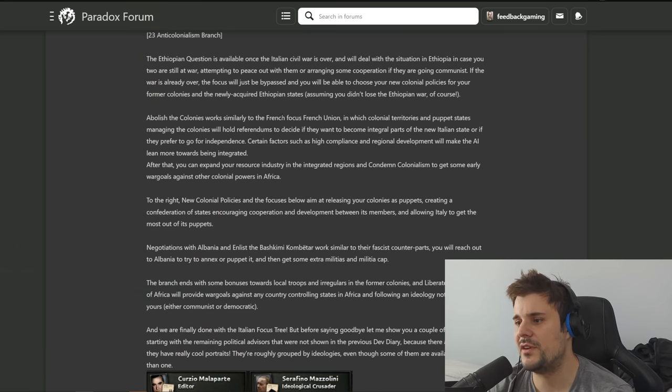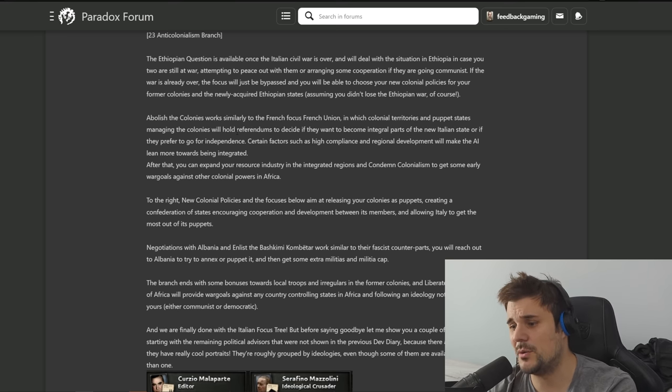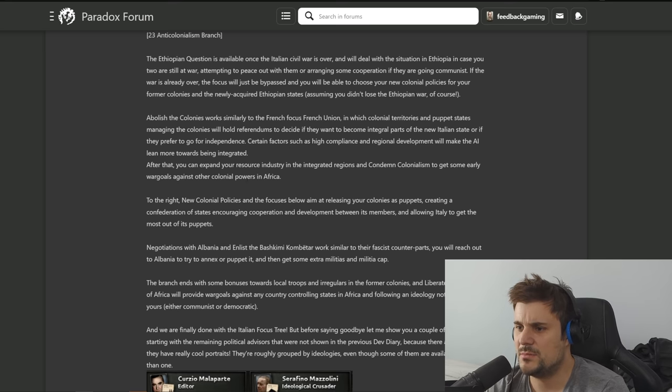Liberate the Workers of Africa sounds like a really interesting focus name. Abolish the Colonies works similarly to the French Union focus, where colonial territories and puppet states will hold referendums to decide if they want to become part of the Italian state or prefer independence. That's kind of cool, but make sure I have an option to sway them rather than just roll the dice. Certain factors such as high compliance and regional development will make the AI lean more towards integration.